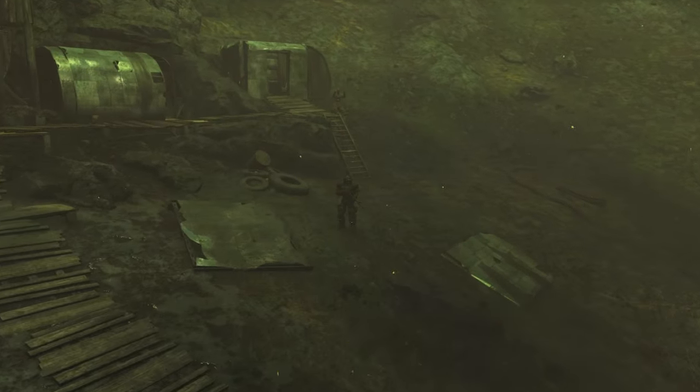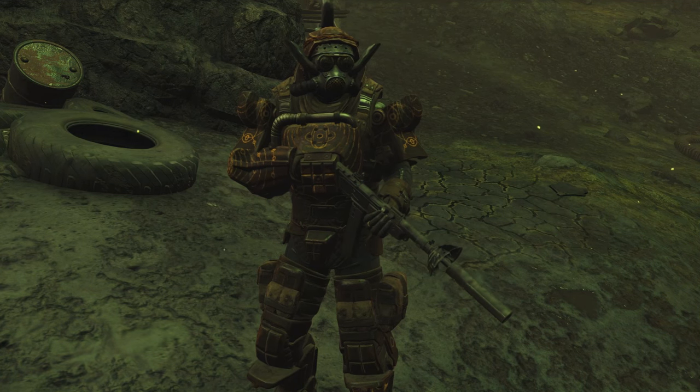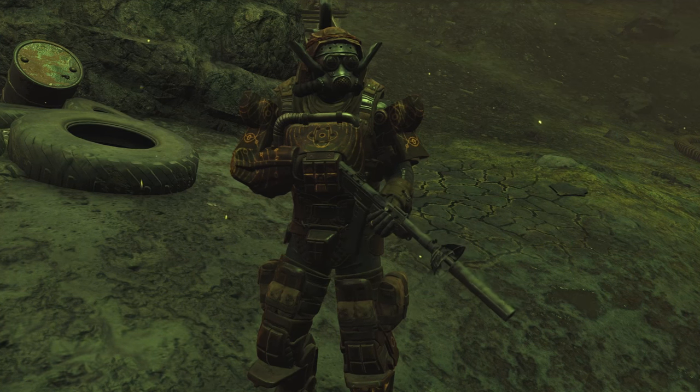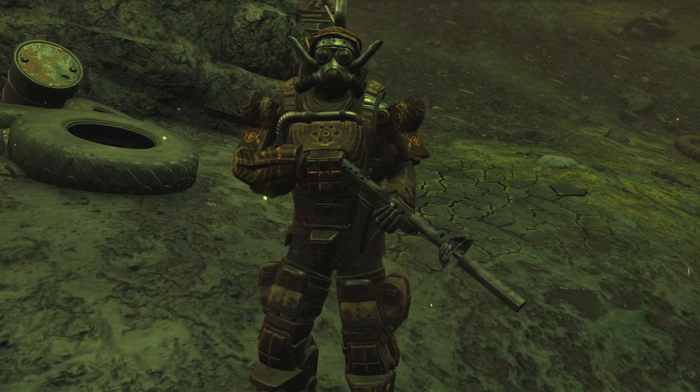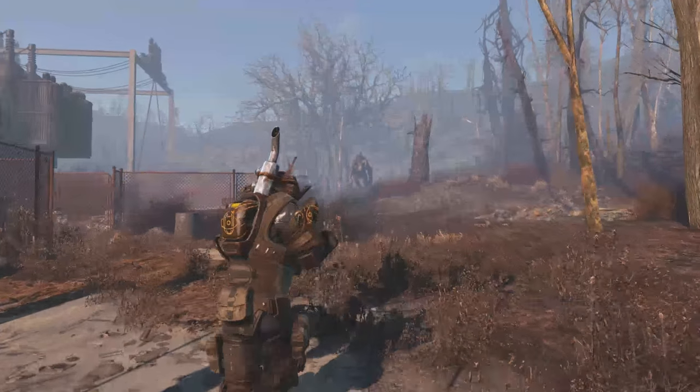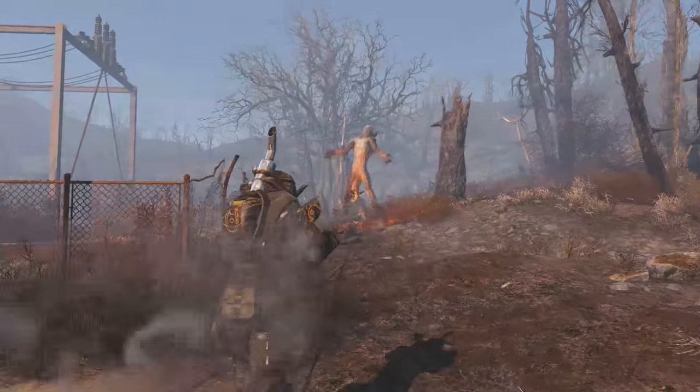Greetings ladies and gentlemen, it's Michael here and welcome to another Fudge Muppet build. This week's installment is a Children of Atom worshipper called the Inquisitor. With an impressive damage output designed for stealth and ranged combat, this build is a glass cannon through and through.